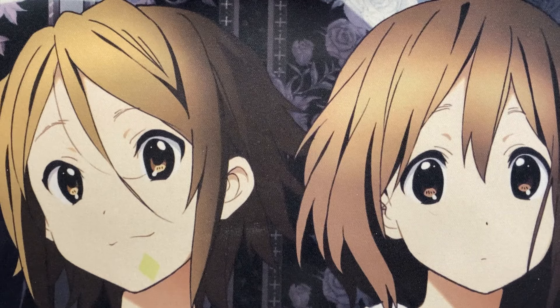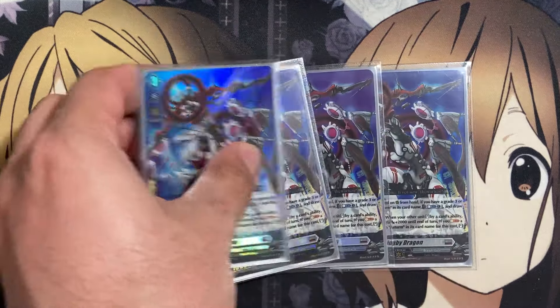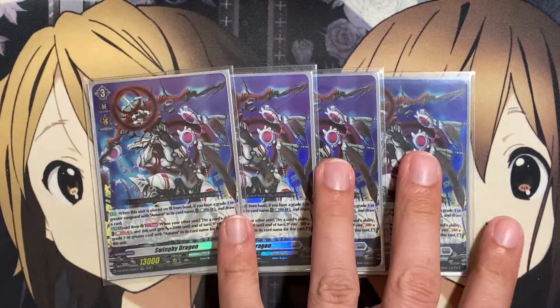The big play comes from the added support that benefits from the restand, one of them being our grade three unit Swing B Dragon. When this unit is placed on rear guard from hand, if you have a grade three or greater Vanguard with Astrm in its card name, Counter Blast One and draw a card. On the front row rear guard, once per turn, when your other unit is stood by a card's ability, you can Soul Blast One — this unit gets plus 2,000 to end of turn. If you Soul Blast a grade three or greater card with Astrm in its card name, you can stand this unit, giving you a potential fifth attack. If you Persona Ride, you'll have Blitz Giga Mobile in your soul to Soul Blast for this card to restand again.